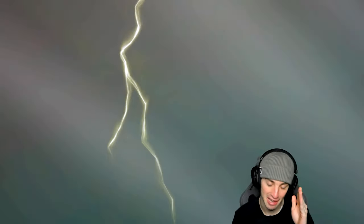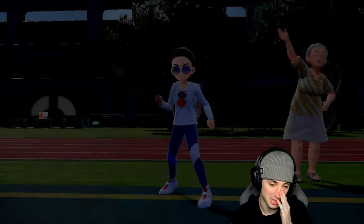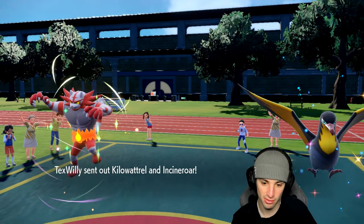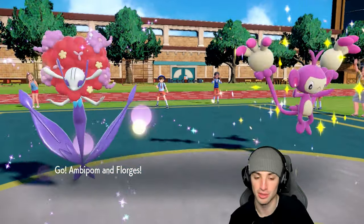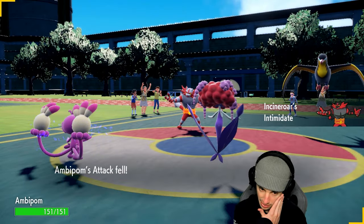Just gonna let you guys know we're using an odd team today — definitely an off-meta team, so a 1-2 record would actually be a successful day. These weird teams are always tough to grab wins with. Instead of war, Kilowattrel comes out here. Ambipom should outspeed so I should be able to Fake Out early on. They could set up Tailwind if they want to.